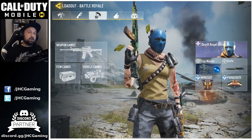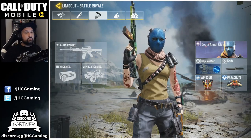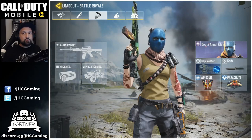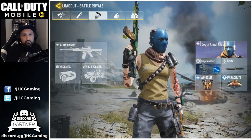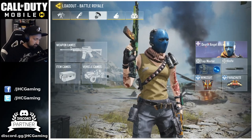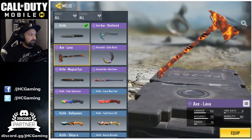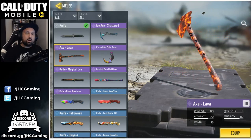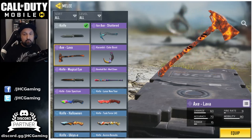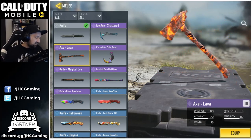For Battle Royale, the 20v20 mode is coming back — but this time in first-person perspective. It was a lot of fun before but was only third-person, so first-person should be a nice change. Also, not mentioned in the patch notes, but you can now use the Lava Axe in Battle Royale. A lot of people were requesting it since it was already usable in multiplayer and Zombies, so it's finally here.